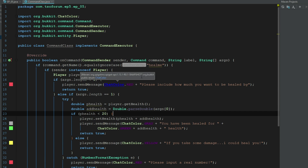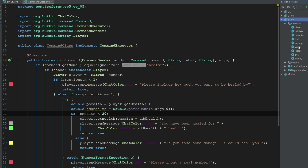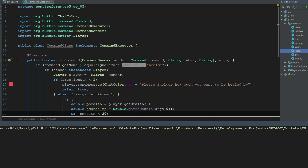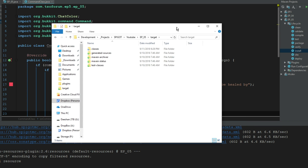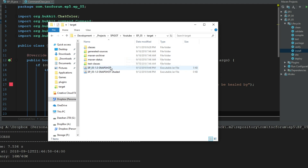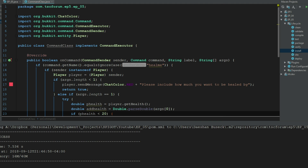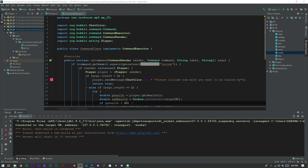Now we go over to Maven projects, click install for episode 5 — this installs to our target directory which is in our development folder. We wait for it to process, copy it over to our server, paste it in, and then start our debugger inside IntelliJ which will start a server.